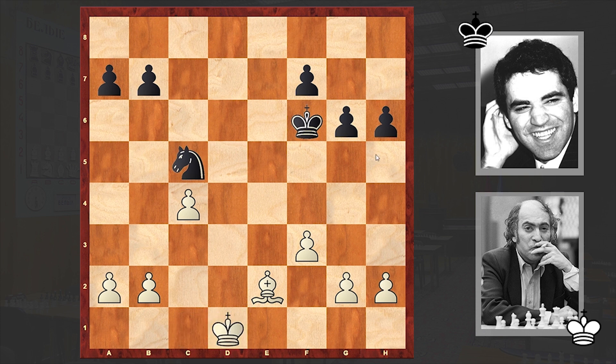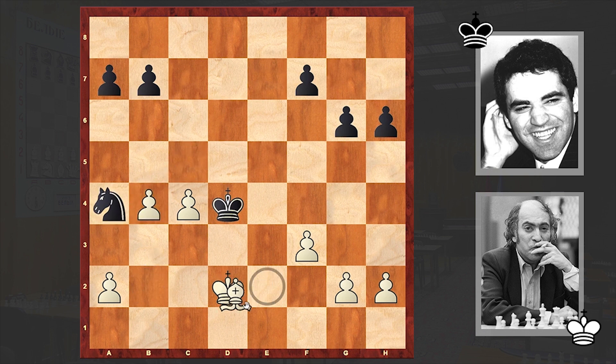And despite the fact that he has an extra pawn, black has compensation, because black has a better activated king. All in all we have equality on the board.